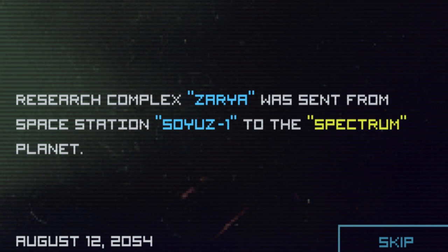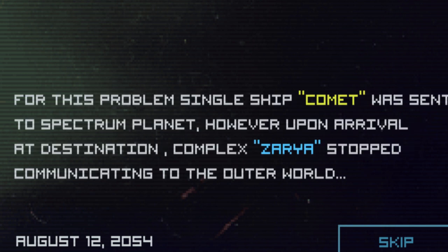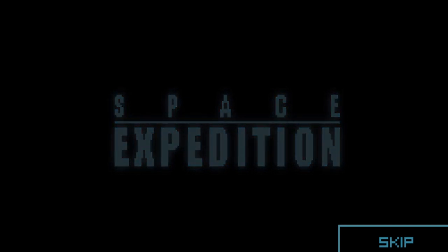So this is the setup. Research Complex Zarya was sent from Space Station Soyuz 1 to the Spectrum. A day after landing, a request came from the Zarya for transportation of a sample of organic matter discovered on this planet. Single Ship Comet was sent to the Spectrum planet. However, upon arrival at the destination, Complex Zarya stopped communication to the outer world. It should be mentioned this is a Russian-developed game, so English is not the first language — no problem though. I've seen this before, and it doesn't get in the way of anything.